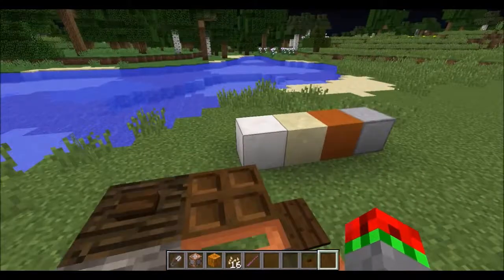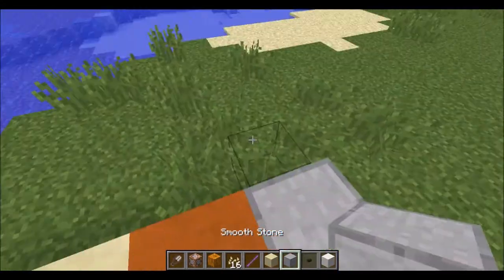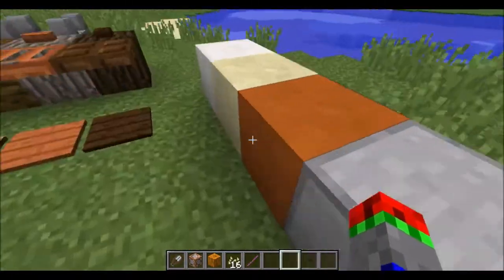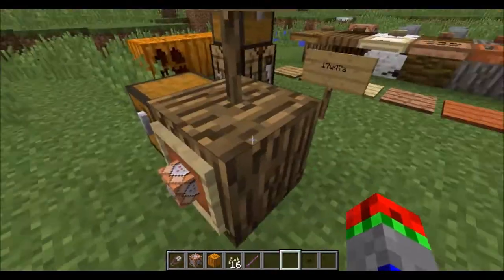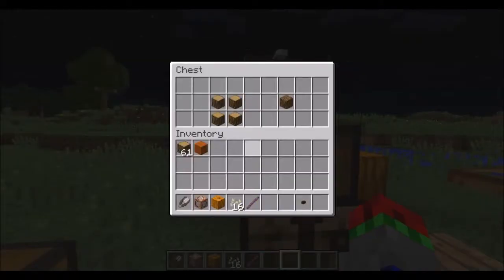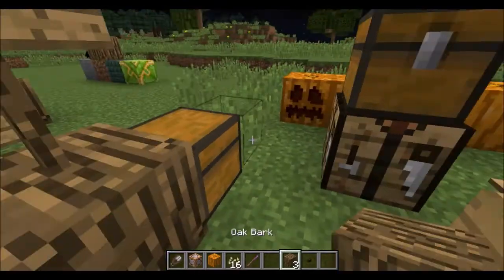Also they've added new smooth quartz, smooth sandstone, smooth red sandstone, and smooth stone. They were only available using commands, but they are now available in the creative inventory down here, along with the bark block, which is available here. The bark block has a crafting recipe in 17w47b — not A — which is four logs makes three bark.